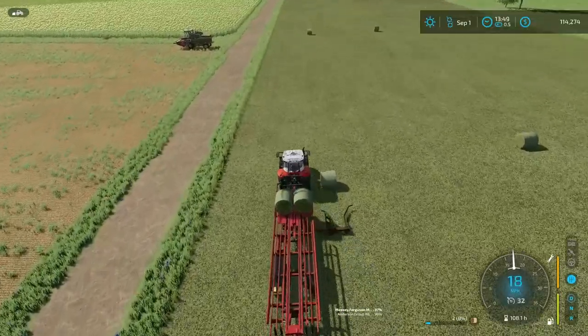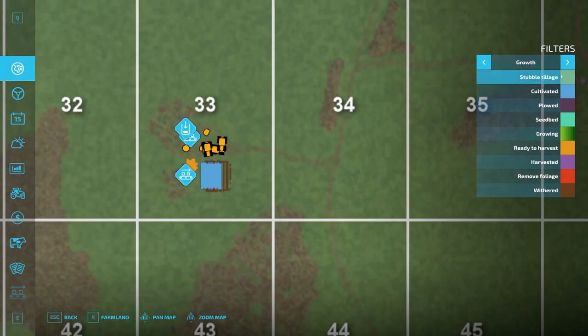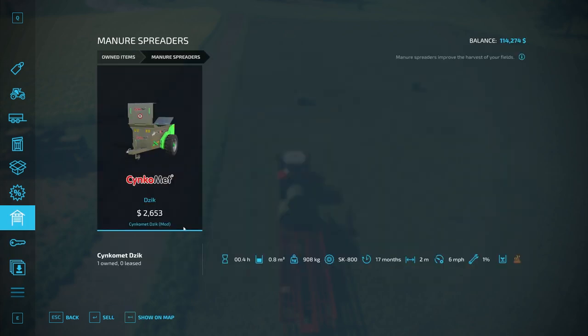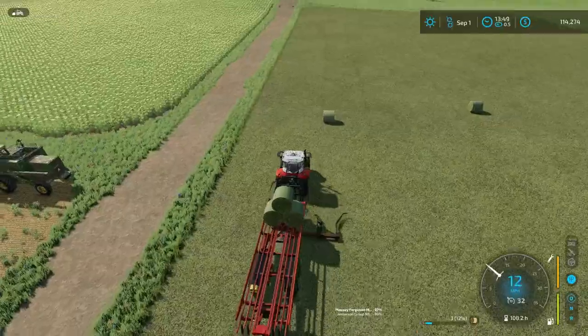I did throw down a double layer of fertilizer over here. When you spread manure or slurry, you can do a double application — you use the same amount of manure but get two fertilizer states by driving a little slower, putting down a lot more manure at one time. Thanks to FarmerT79 for reminding me that was a feature — I always forget. He said, 'Why don't you double it up that way?' Really good point — should have done that originally.